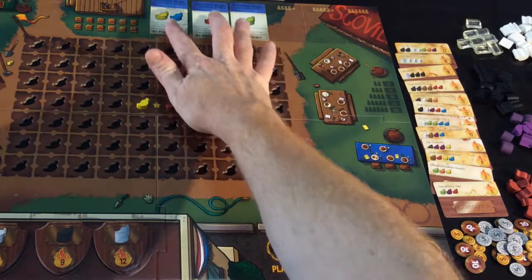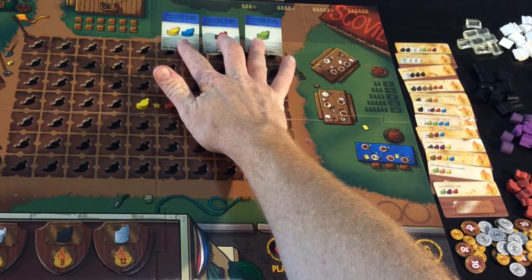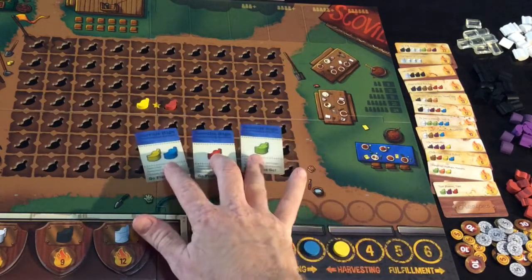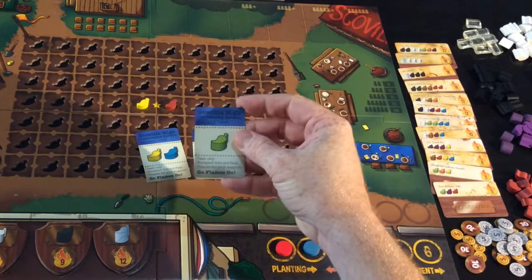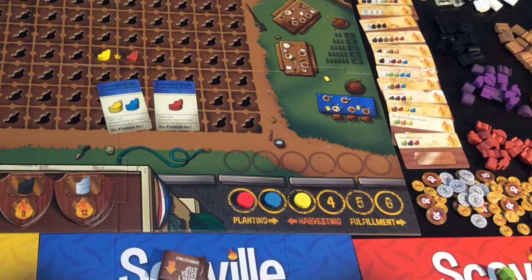There are three bonus cards up top and new ones will be available every turn. Red will select first and might take the green pepper, adding a green pepper to his groupings of peppers.